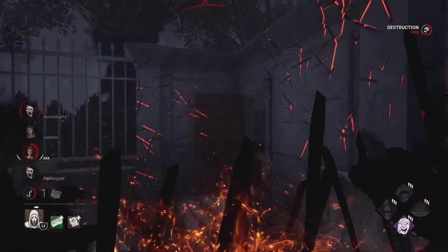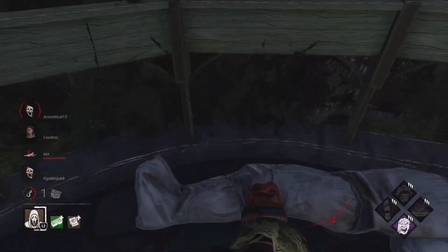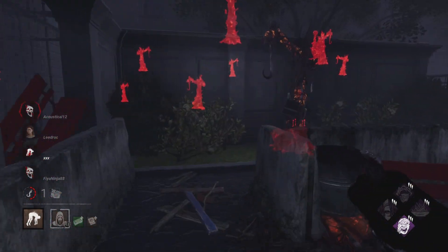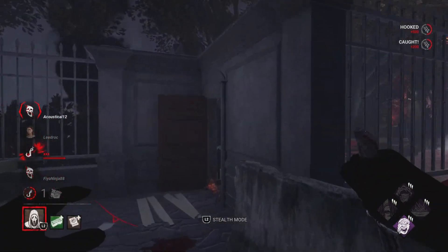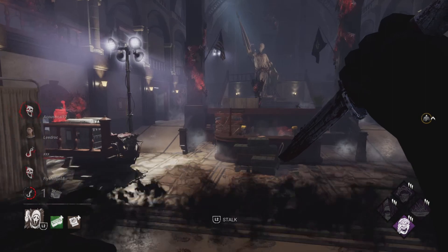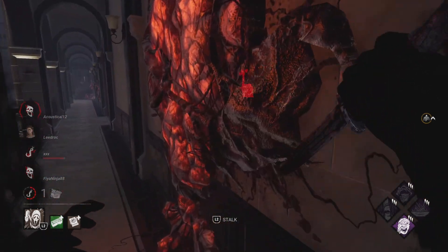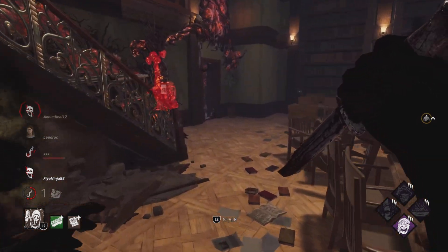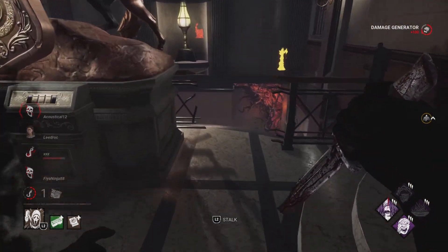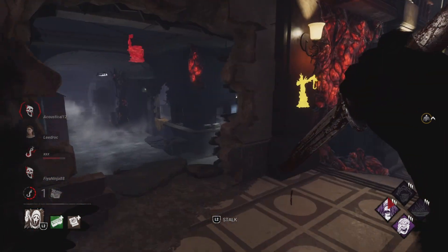We push her through the pallet — she's crouching and teabagging — and just knock her down. I probably should have left her on the ground, but I figured I'd get the extra points and the hook. Now here's where I make a mistake: it's one gen left and they have the choice between finishing it or unhooking. Because I went to check the gens, it left the hook open for the unhook. I should have kicked that gen if I was going to check it, then gone straight to defend — looking around doing other stuff is not the right play here.